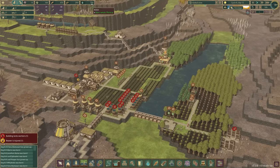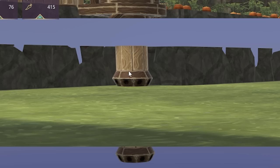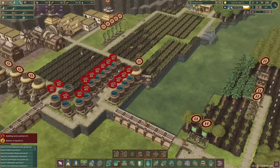Let's just check down here - we can glitch through the mat. Oh, there's loads of water down here, so that's the current water depth. I mean, I could build a stream gauge which will tell me how deep the water is exactly, but that's 150 science and I only have 13 science. So we're not going to do that yet.